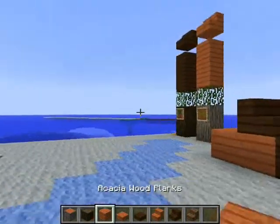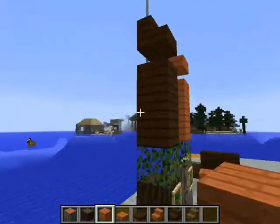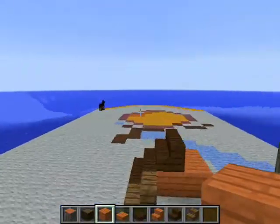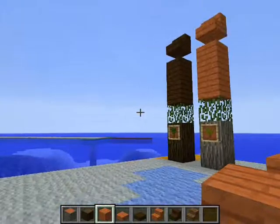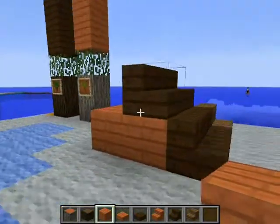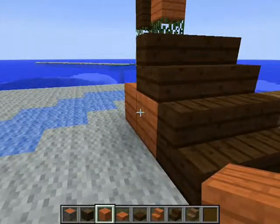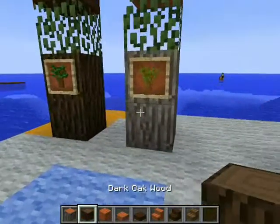So yeah, that's most of what's in this snapshot. I think it looks pretty good. I guess the new update's going to be coming out soon, so that's something that'll be pretty fun. We've got new planks, slabs, stairs, and a new texture for the wood.